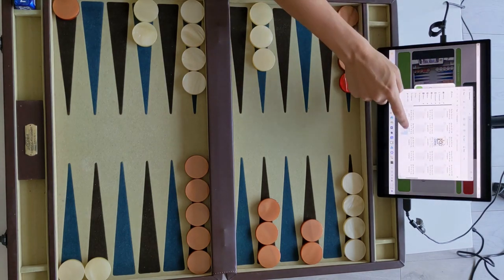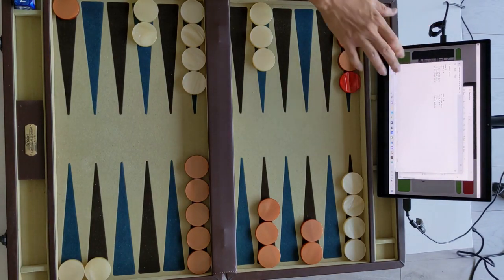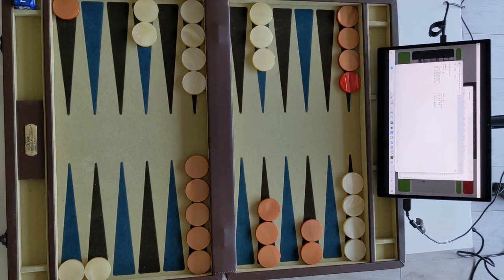And it's transcribed already. Let me open the file. As you see, these are all of our moves and 5-1 was our starting move where Zeki played.